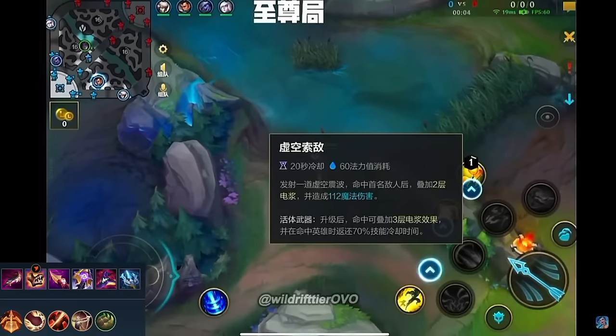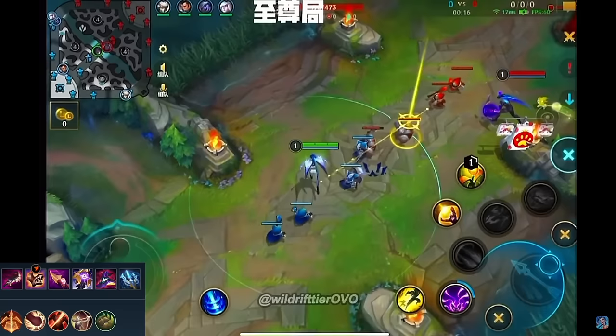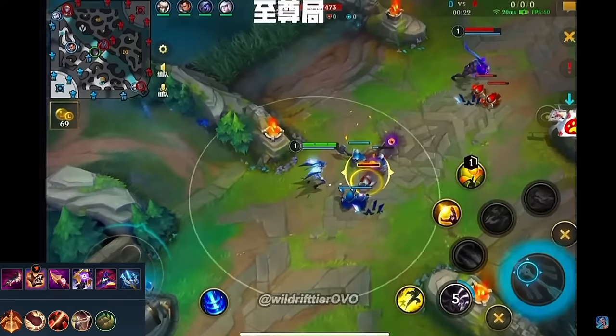Once she has her first item she instantly clears a wave with her burst ability. So without any further ado let's jump into the video, take a good look at what she does and how you can replicate it and be the best Kaiser you can ever be. Let's look at the early game, taking some control in the river area, making sure you're not getting caught off guard — quite the interesting matchup here with the Varus.